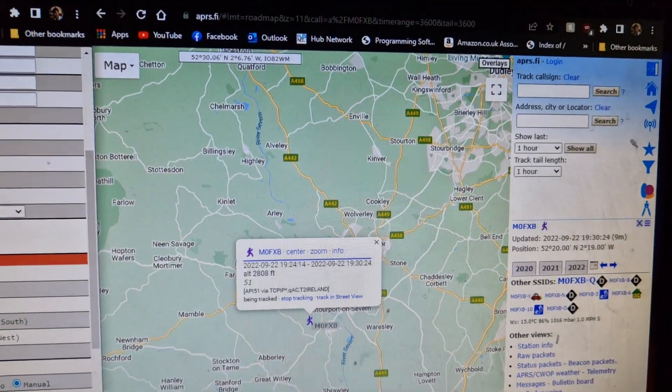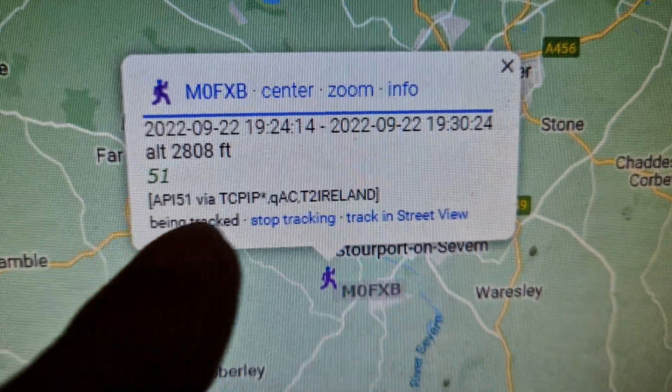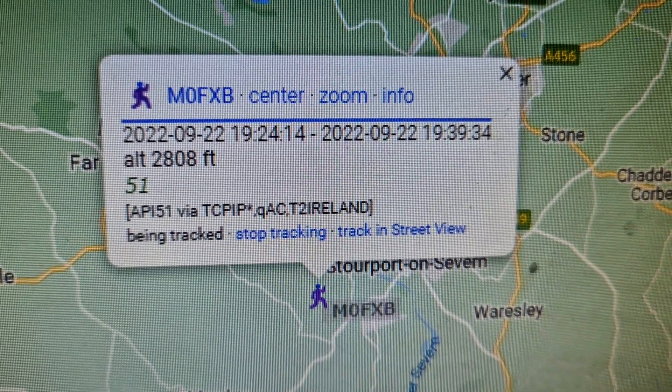Then go to APRS.fi and put your callsign in at the top. It's found me there because I put a little message in that says 51. Now you can ask it to give a lot more information than that — it's all in the settings. So just a quick one.